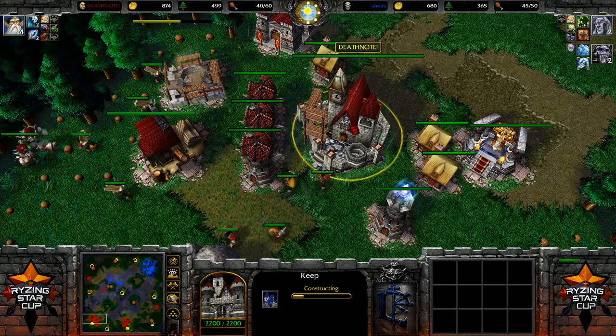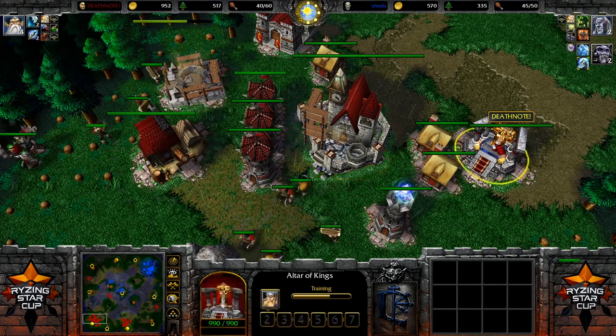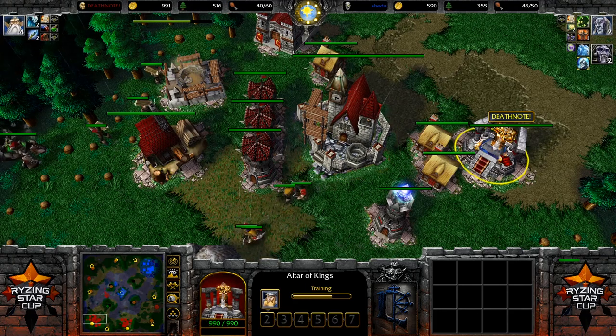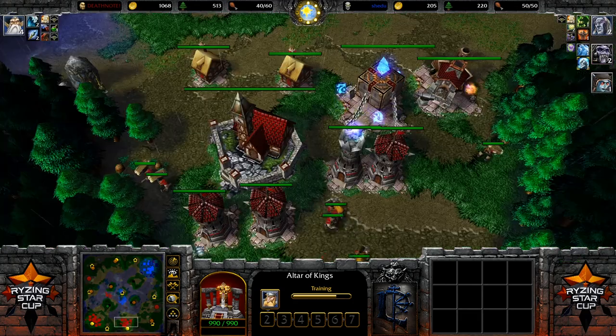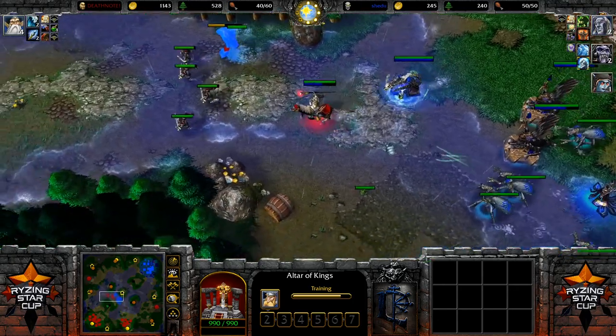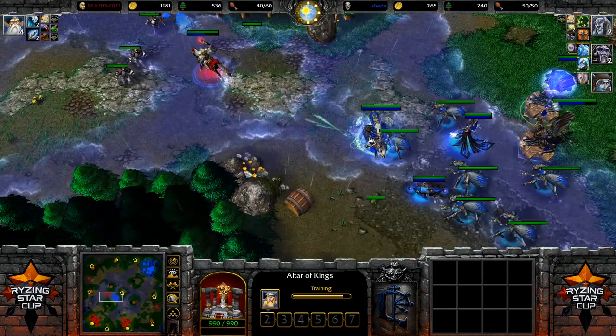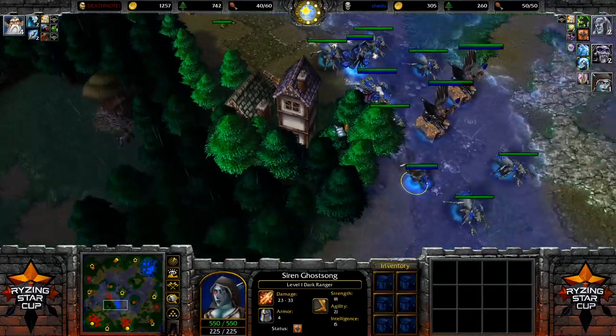Death Note is also attacking immediately from Tier 2 into castle Tier 3. Now that he has Tier 2, he can build a second hero — and that's the Mountain King. He's also started building way more turrets in his main base and turtling up at the expansion, trying to do the same thing there. The Undead player now has a third hero — the Dark Ranger is in.